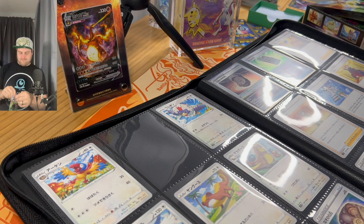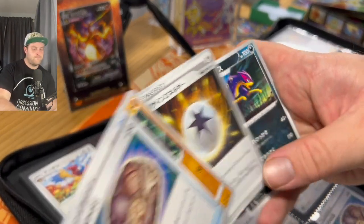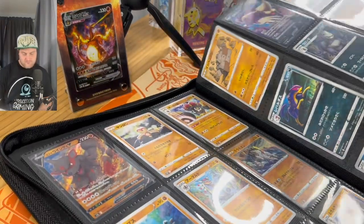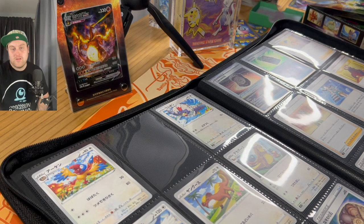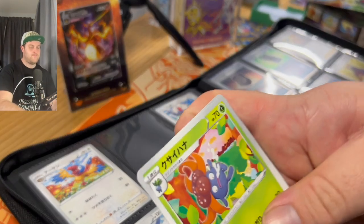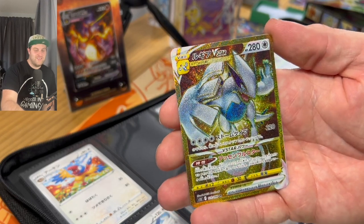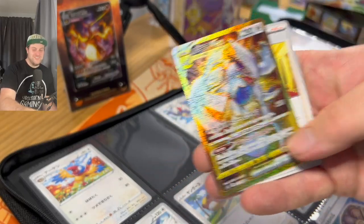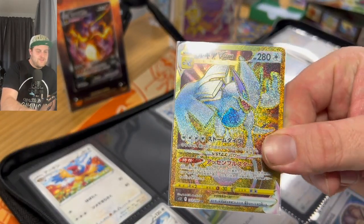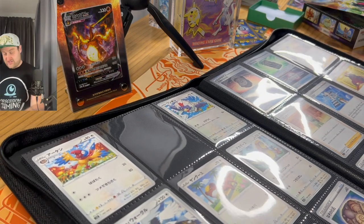Moving on — and look at that, of all the secret rares to hit, we've hit the Lugia gold card! That's awesome — any Lugias are awesome but that card is absolutely insane. Let's give it plenty of screen time. The detail they put on the Japanese versions of these cards — I don't know why but they just look so much nicer. I'm very happy with that. It's actually an ultra rare not just a secret rare, and it's going to go in spot number 123 right here at the back.